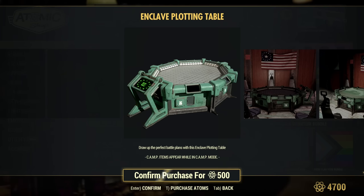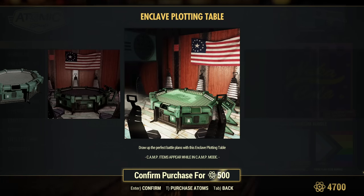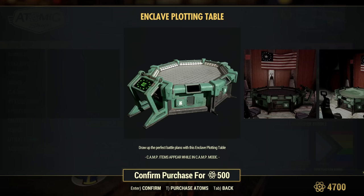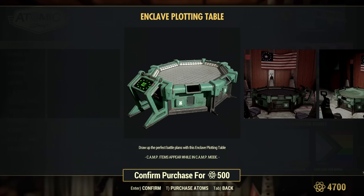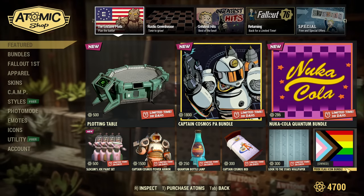I know we have quite a huge fanbase of Enclave in the Fallout community — let me know if you are happy with this table. In my opinion it does look pretty cool for just 500 atoms. I mean, it's still 5 bucks, but taking into consideration the Atom Shop prices and Atom Shop inflation, it's not bad whatsoever.